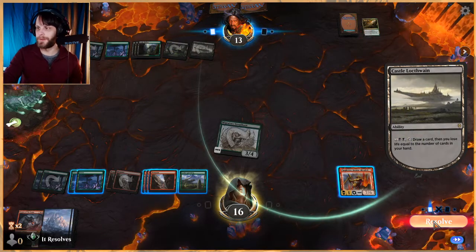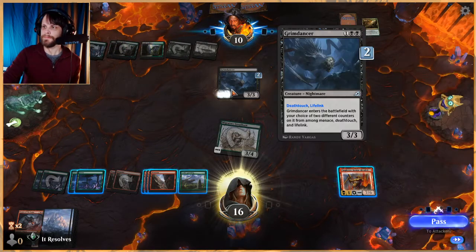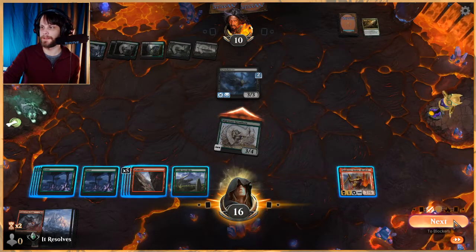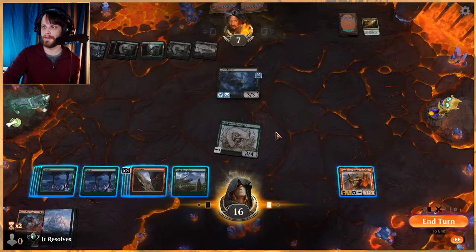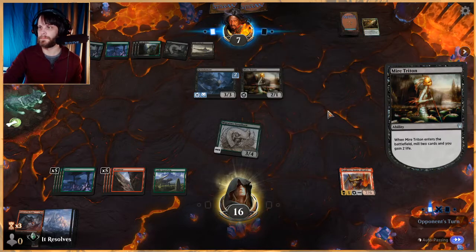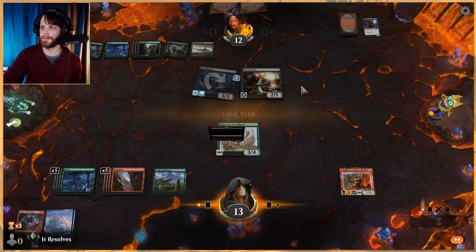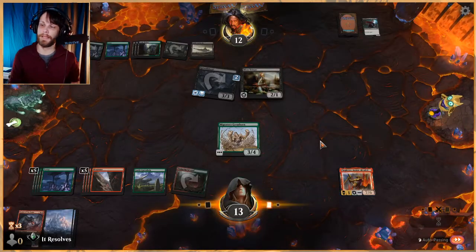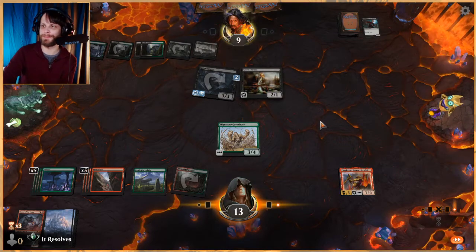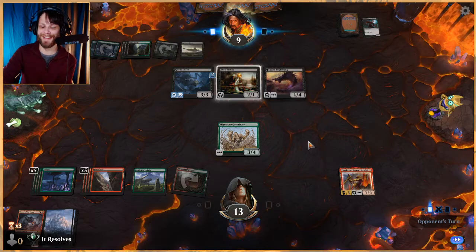Still not getting there — we're not losing by any means, but we're not going crazy either. Death touch and lifelink... we keep drawing lands. We have so many. I'm actually going to attack in — if they want to block that's fine, but we've got to keep the damage going. This is really interesting deck but it just seems like Golgari value. We have 12 lands — half our lands. That's so bad. Swan Storm, part of this isn't your fault — we're just drawing badly.